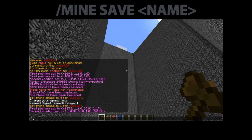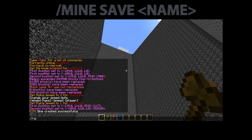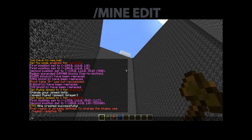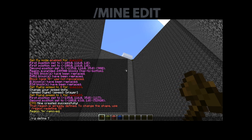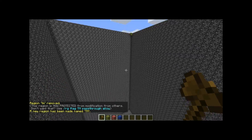So select the interior of your mine, then type slash mine save and then your mine name. I'm going to call mine TM — tutorial mine. Then you're also going to want to define a region there: region define TM. So now we have a region called TM and a mine called TM in the exact same place.